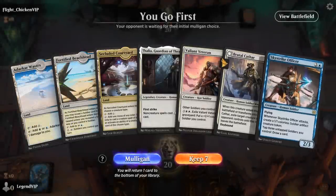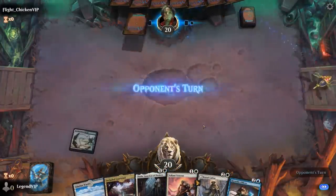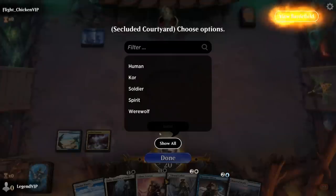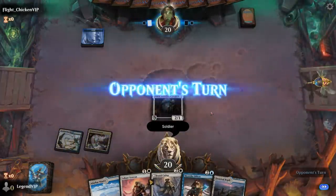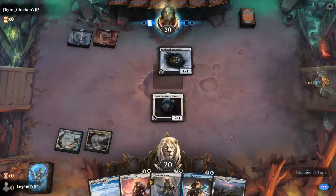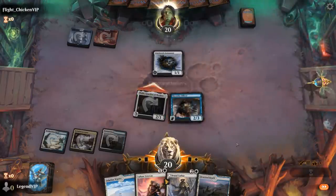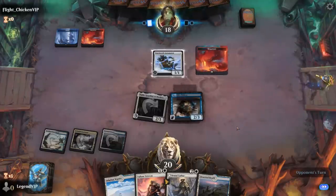On to the next one. We're on the play with a decent hand — turn two Thalia, turn three Officer, take it from there. Opponent is Blue-Red with Automaton, so Artifacts. Can't quite exile it with Brutal Cathar, so play Officer, attack for two and hope Officer survives a turn so we can draw a card.